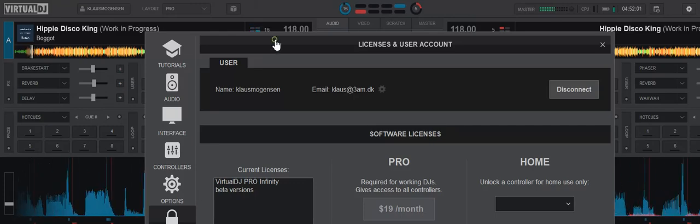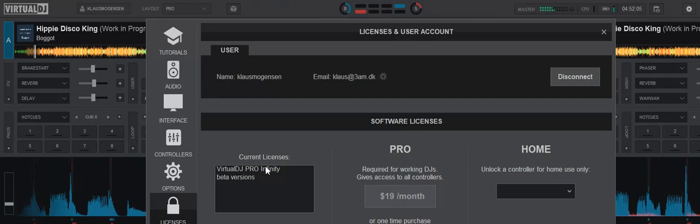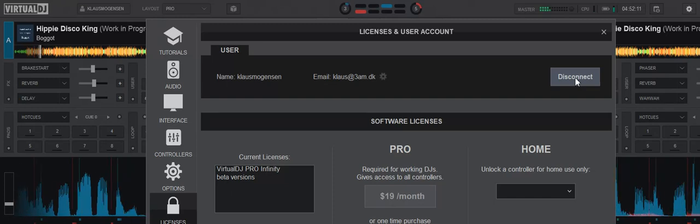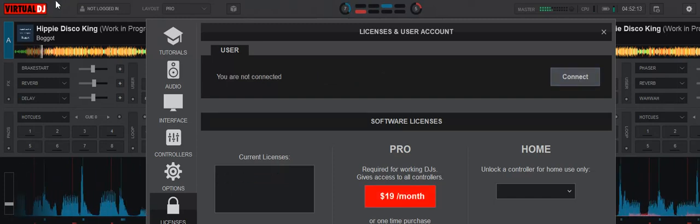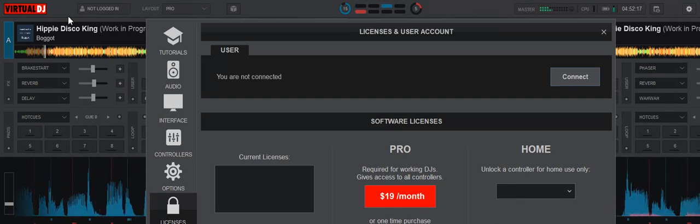So I'm currently logged in as a pro user. As soon as I log out, or if I log in as a free home edition user, the VirtualDJ logo is red. So that's the difference in the logo colors in VirtualDJ 2020.